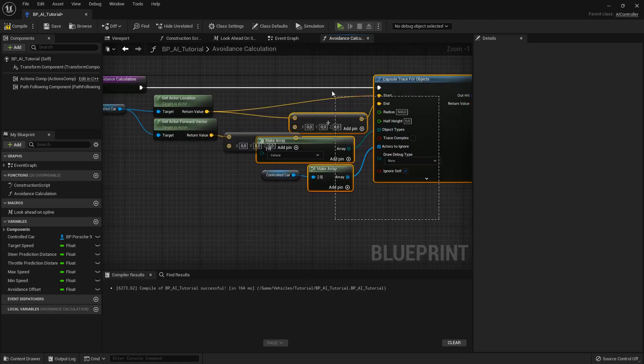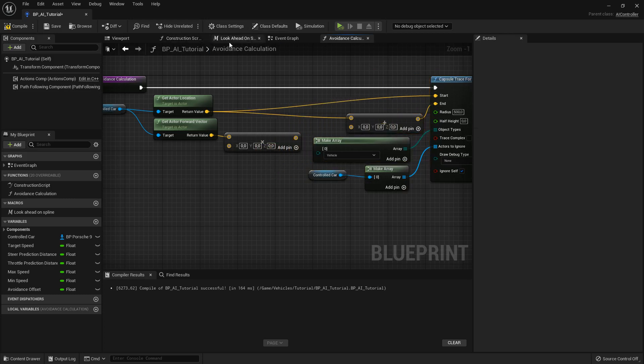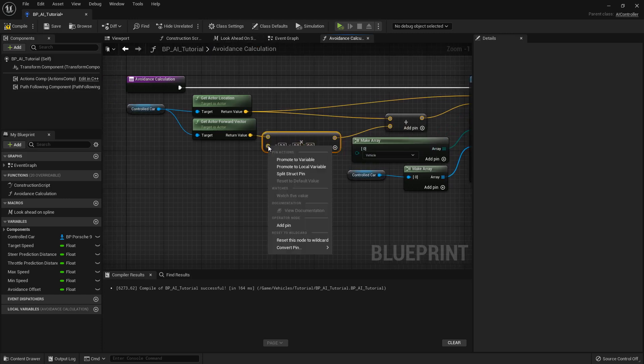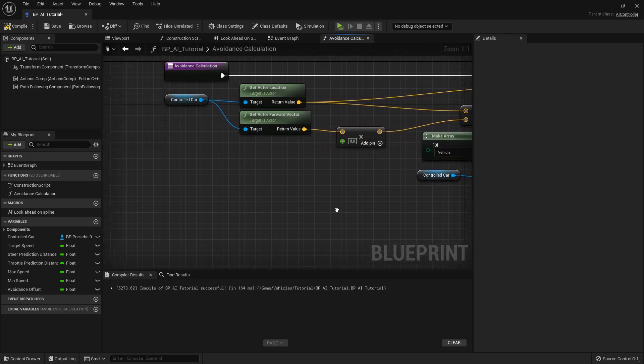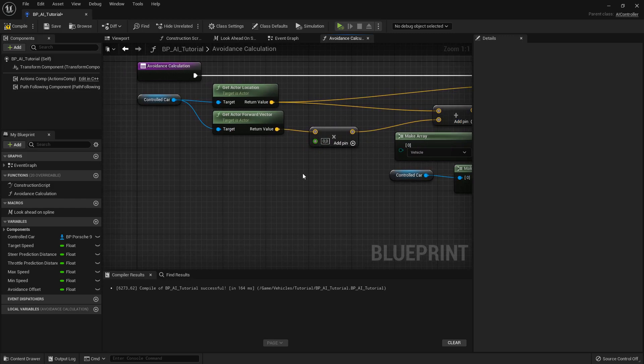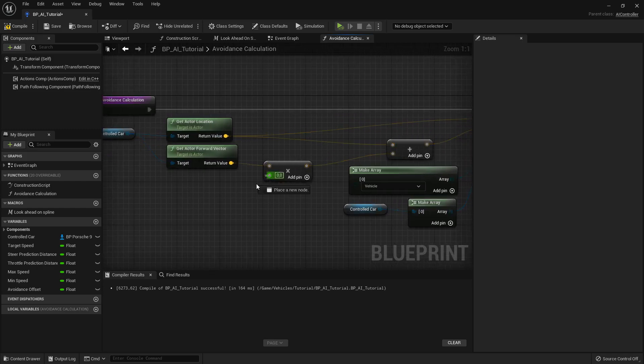The way you do a line trace is actually a lot similar to the way we added our avoidance offset in the macro. You need to convert that pin to float double precision. I like to have the distance at which I'm checking for cars grow longer the faster I go, because the faster the car is going the further away it should be looking for obstacles. So that float is going to be a map range.